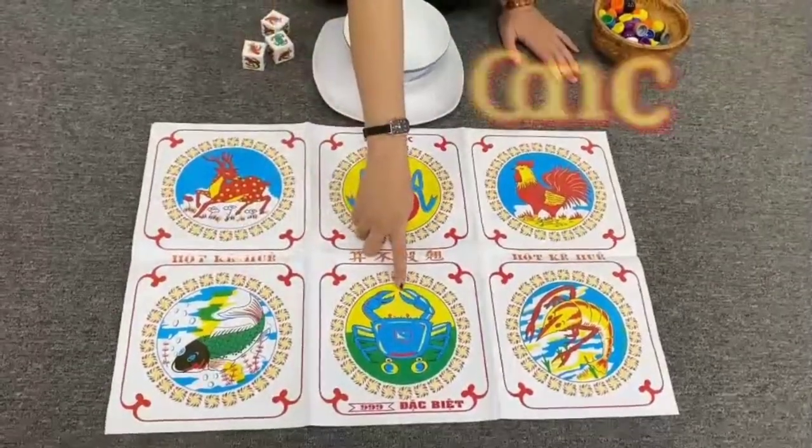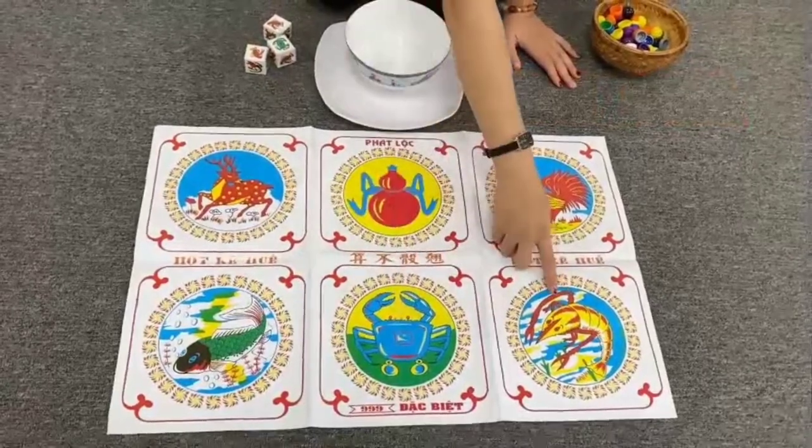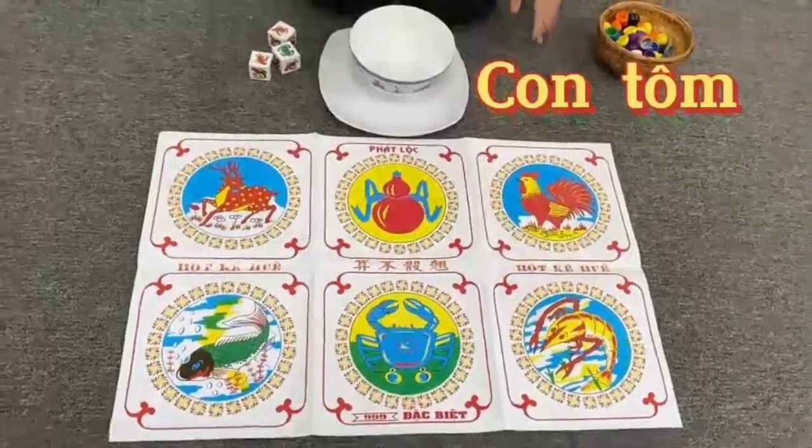Con cá — fish. Con cua — crab. Con tôm — shrimp.